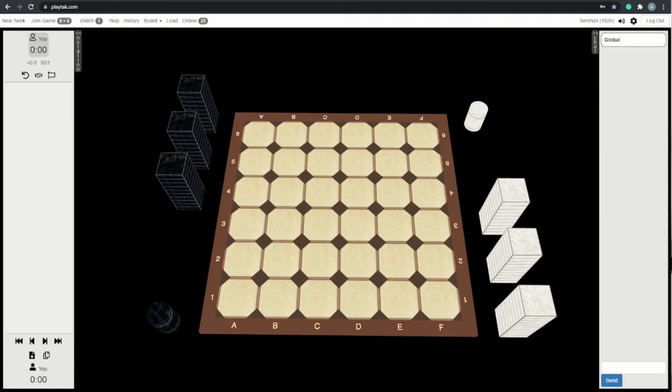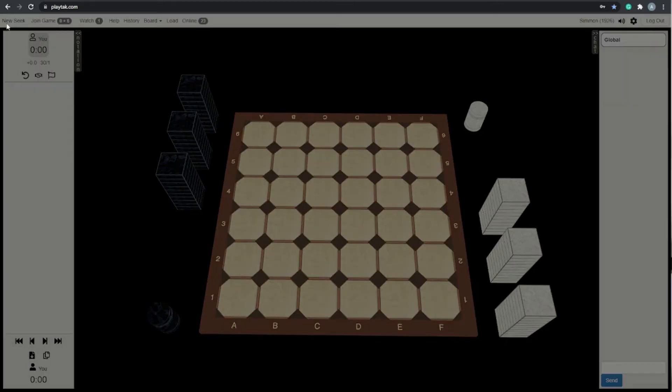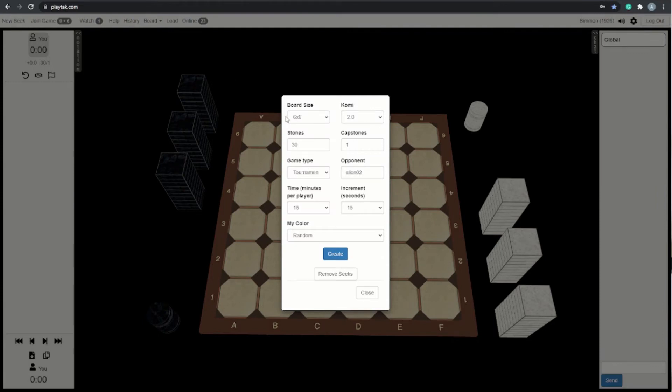Hi there folks, Simmon here with my second game in this 2021 TAC Open tournament, this time against Alion O2. As you can see, we're going by those tournament rules set out for this year, which is two Komi, size 6x6, tournament game type, and time limit of 15 minutes with a 15 second increment, meaning I get 15 seconds at the end of every turn.